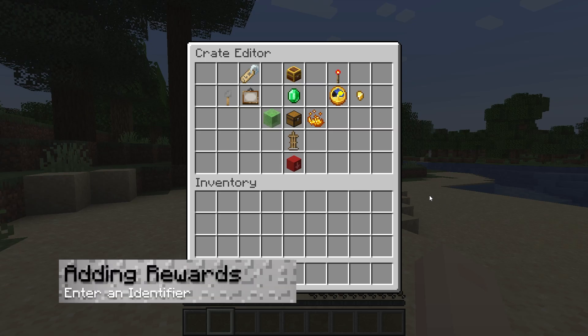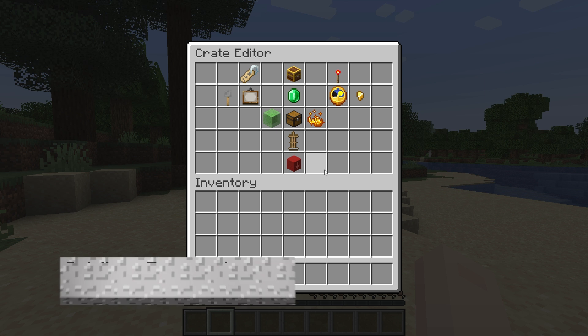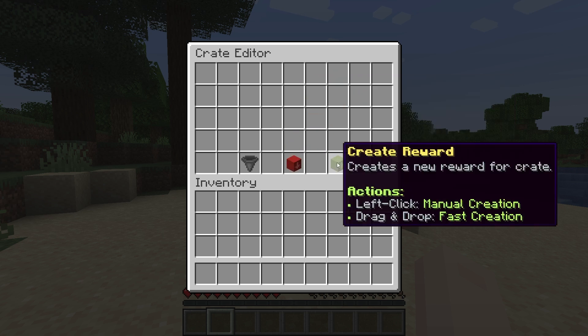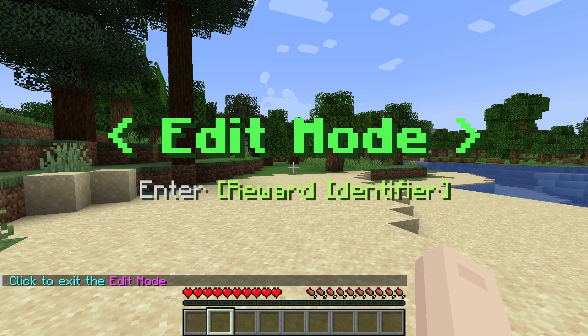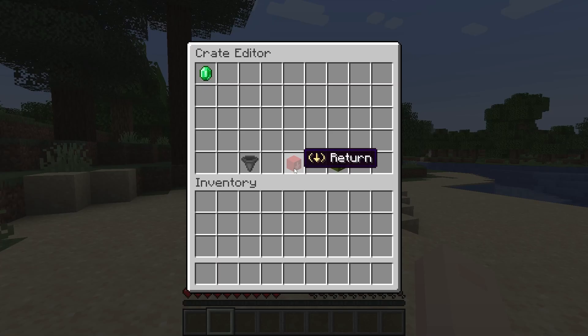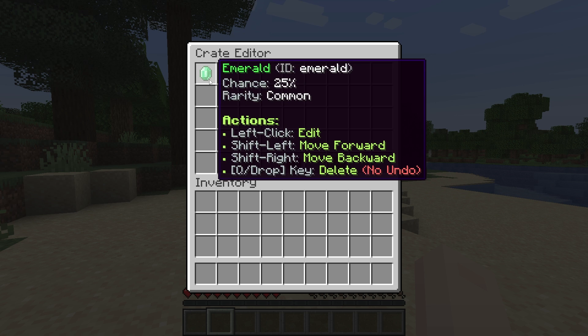Before you can place your crate down, you have to add some rewards. To do this, enter your crate options menu from earlier, press the emerald symbol, and then press new reward. Similar to before, you're going to be asked to enter an identifier for the reward. Now that that's done, you can open the rewards editor and access more options.